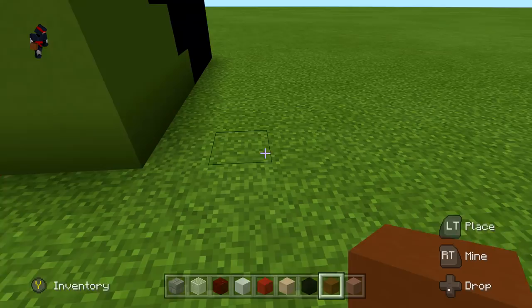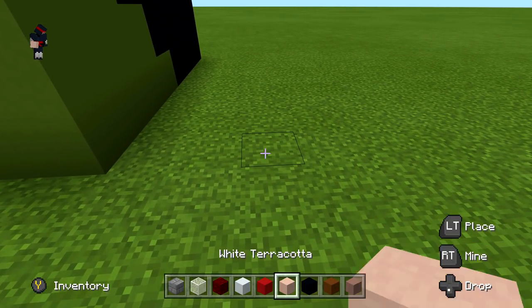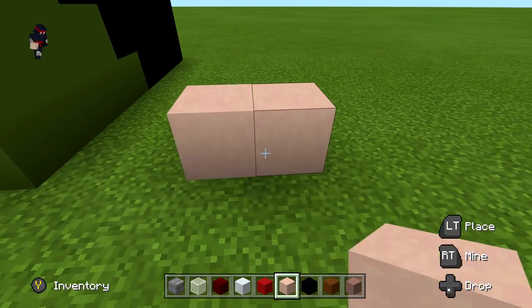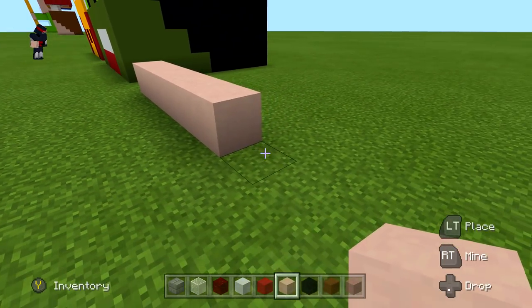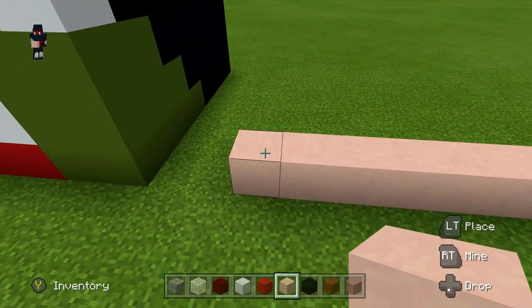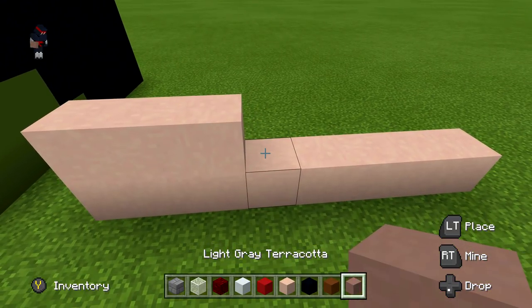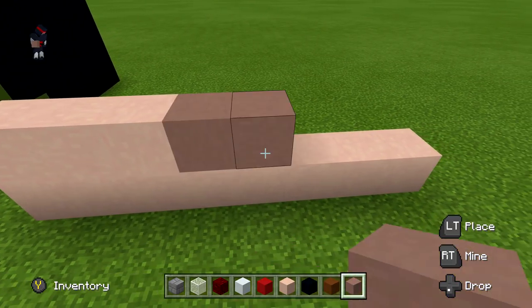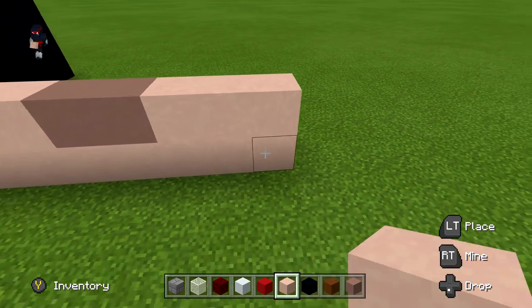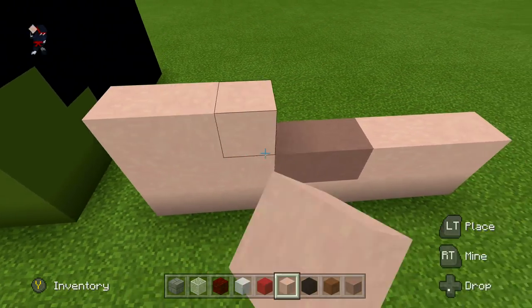Go to the right and place eight white terracotta to start the first row. Next row: three white terracotta, two light gray terracotta, three white terracotta. Next row: another full row of white terracotta.